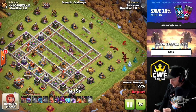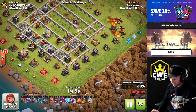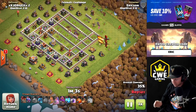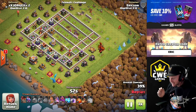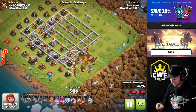We'll watch this attack and then check out a bunch more to see exactly how powerful wizards can be when dropped deep inside of a base and protected by invisibility spells. After taking out the core of the base - and the more dense it is, the better - we're looking for the densest part of the base with decent value that we can reach with a blimp, then we drop in the wizards and let them go crazy.